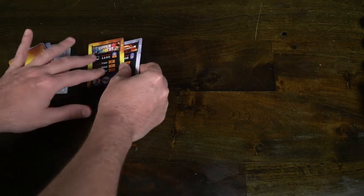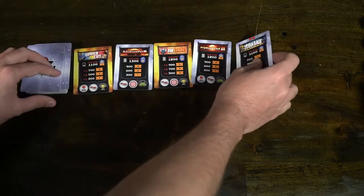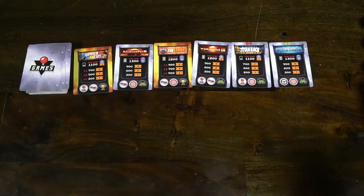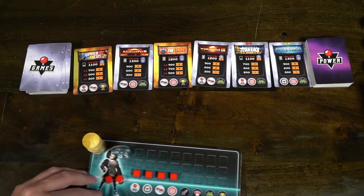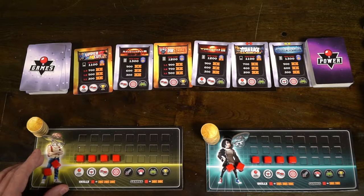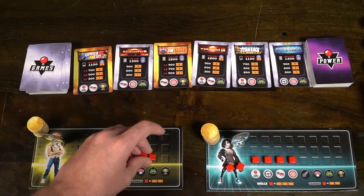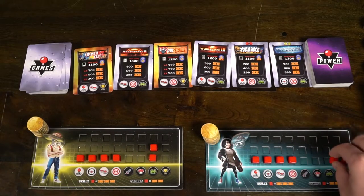Setting up Joystick Heroes is quite simple. First, you'll take the silver and gold game cards, shuffle them together, and deal out 6 within reach and view of all players. Then take the power deck and shuffle it up as well. Give each player a player board along with 6 red cubes. Place one cube in each of the skill slots on the bottom, and the remaining 2 in any genre areas you'd like — check the board to see which are best.